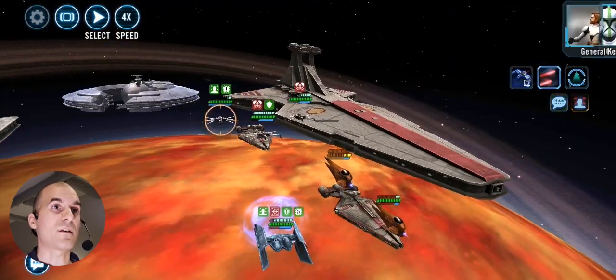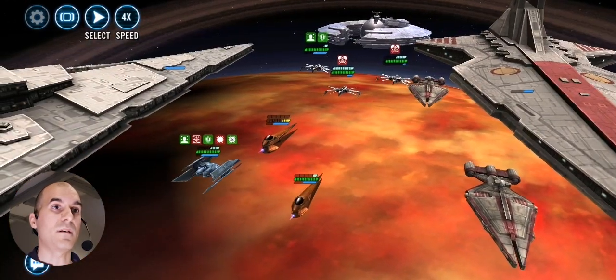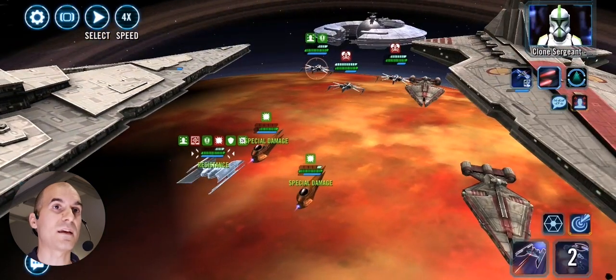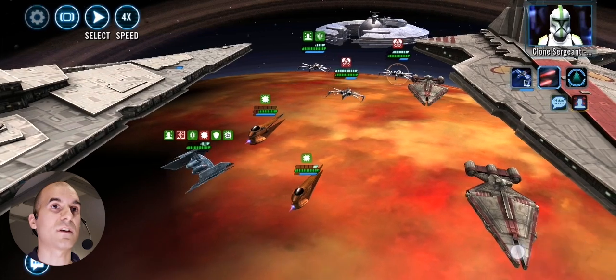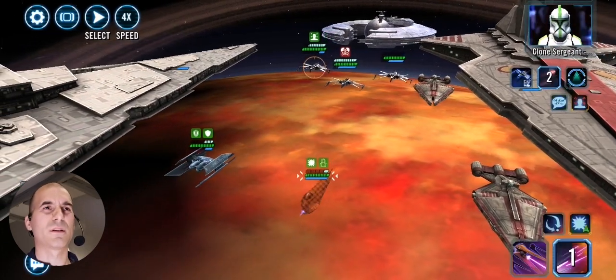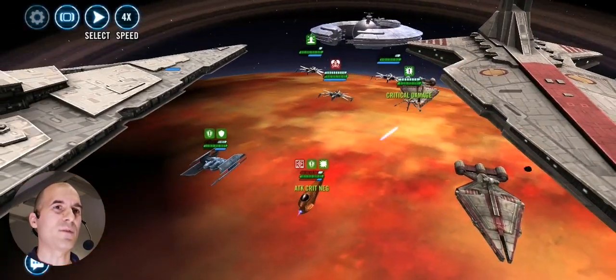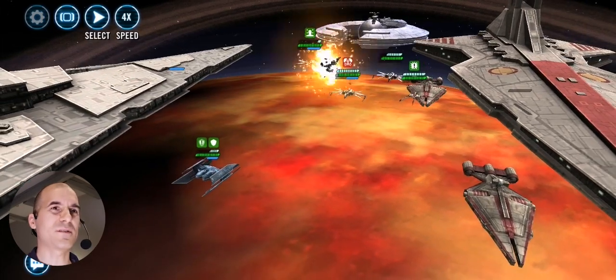Let's get those Buzz Droids out and get a taunt up — hopefully he'll be able to tank for us for a while. I'll have to go after Clone Sergeant since he's taunting anyway. Now it's time to heal up — perfect, our Spy is still in the game. Let's try to work on the other guy. There goes my Spy — man. There goes my Soldier. Not looking good.